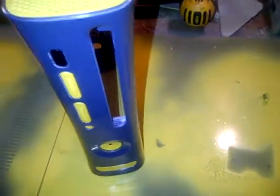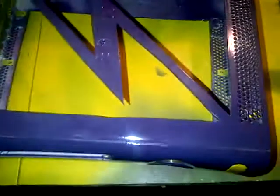Alright guys, back with another video of the Royalty Case. As you can see, it's all back together. I don't have the motherboard or the whole internal thing in it. There's the hard drive shell all painted. I don't have the hard drive in it yet. And then here's the console all painted.